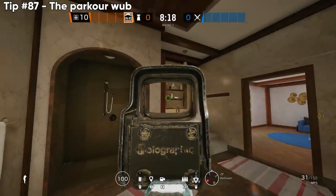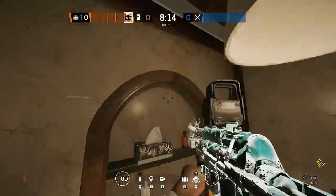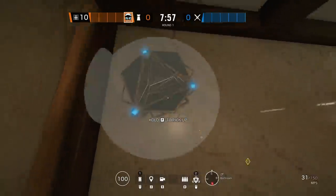Up next, another anti-melee parkour Mozzie web spot in a really common location — at least make them waste a bunch of utility before they drop down. If they don't, they'll be completely trapped in the bathroom for free kills.